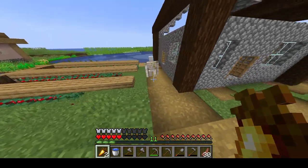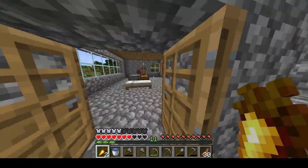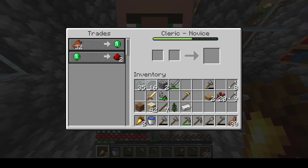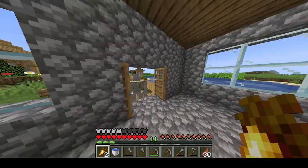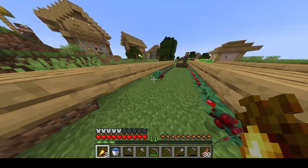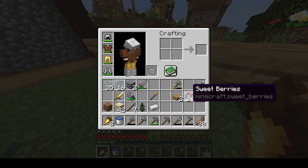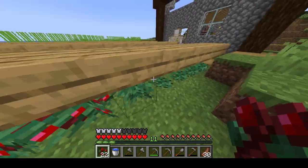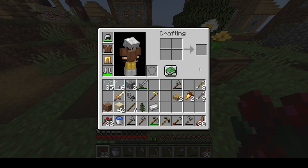The iron golem has respawned — we have another iron golem guarding the premises. What is the cleric trade? Nothing that I particularly need right now. What is with the berry bushes? Why do the berry bushes keep breaking? I've been placing these and they just keep breaking. Do they need more sunlight? Is that why they keep breaking? I don't know.